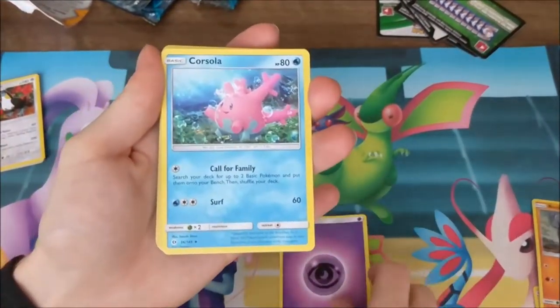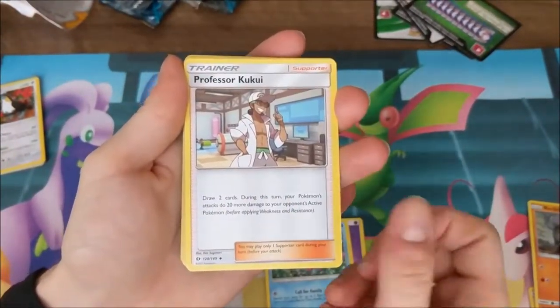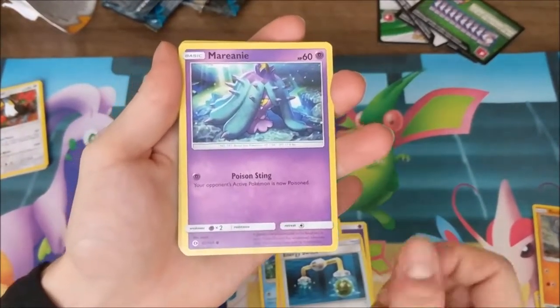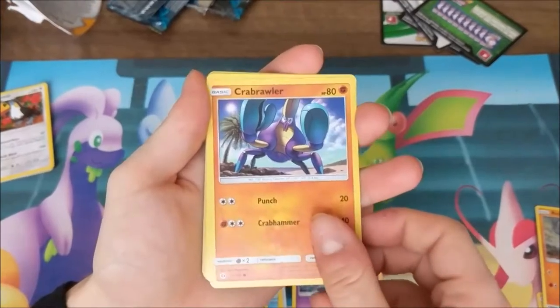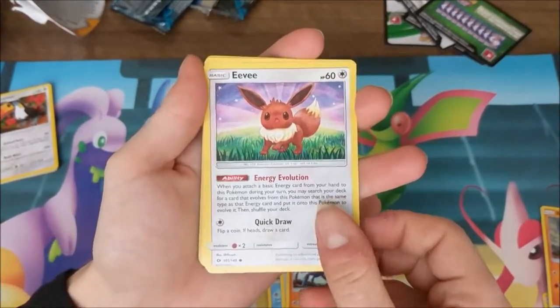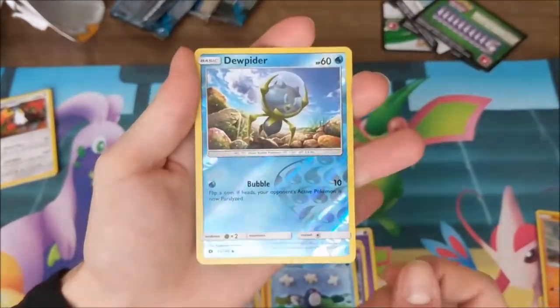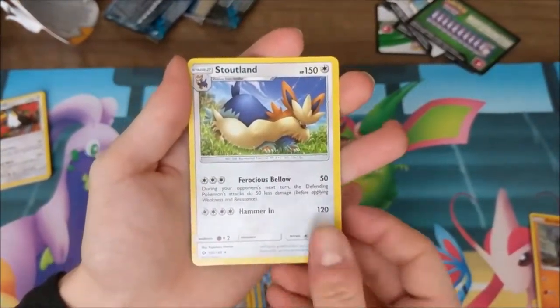We have a Psychic Energy, Corsola, Professor Kukui — that's always nice to see — Energy Switch, Mareanie, Crabrawler, oh Eevee — also nice to see — Sandygast, Poliwag, Gumshoos as the reverse, and Stufful.